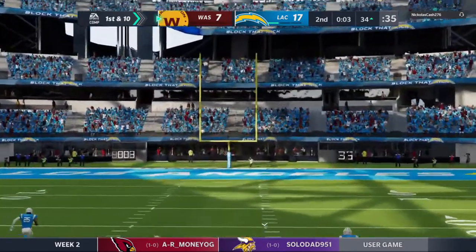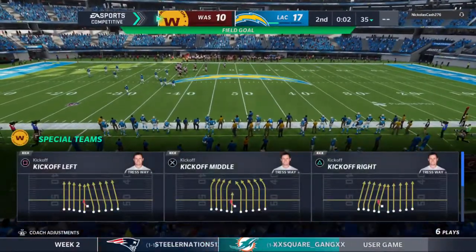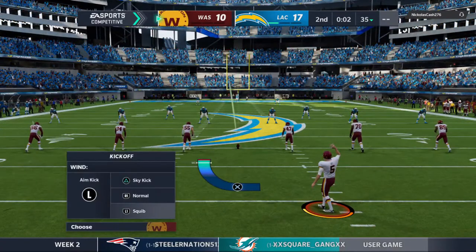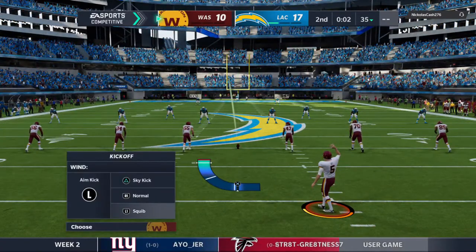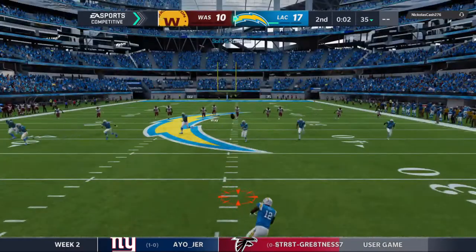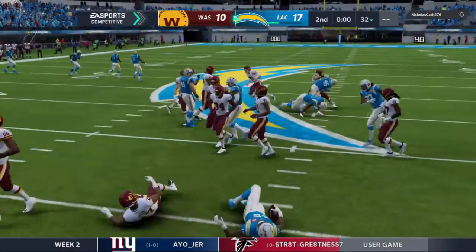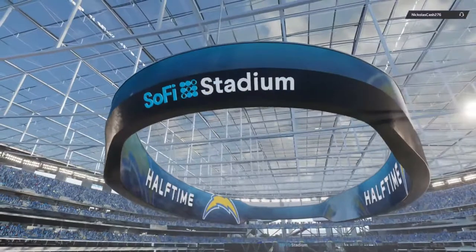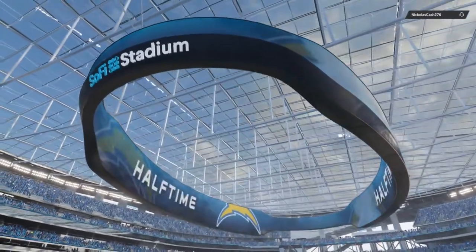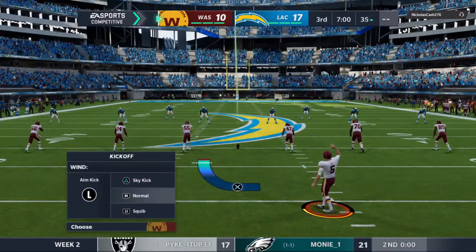On the right hash, officially a 51-yard attempt — and this one looks good, it is good, right down the pike! A big play before the end of the half got them into position and they cash in with three. The one-two to the solar plexus — the big play, the field goal, not much time left on the clock. That's the way to go into the half. We've reached halftime with a touchdown as the difference — we send you to EA Studios in Orlando for the halftime report.